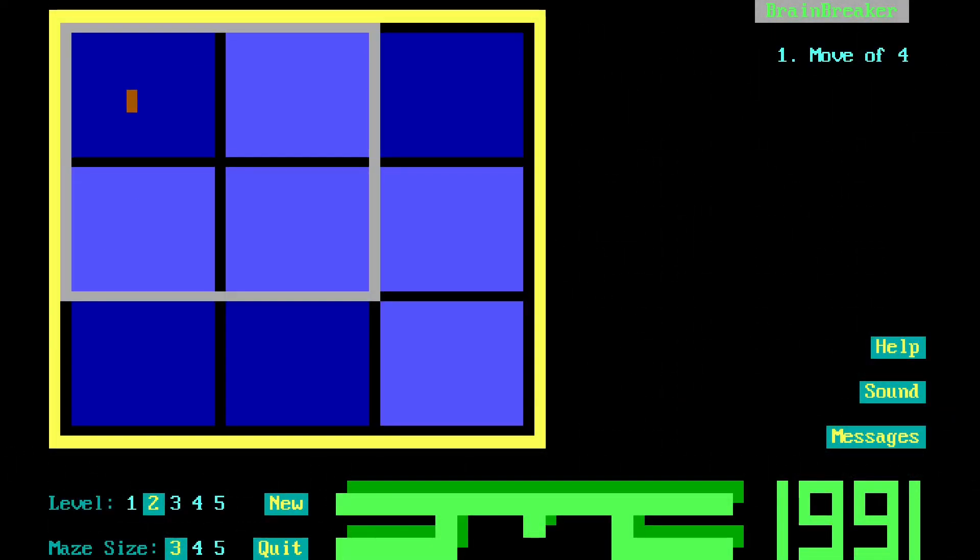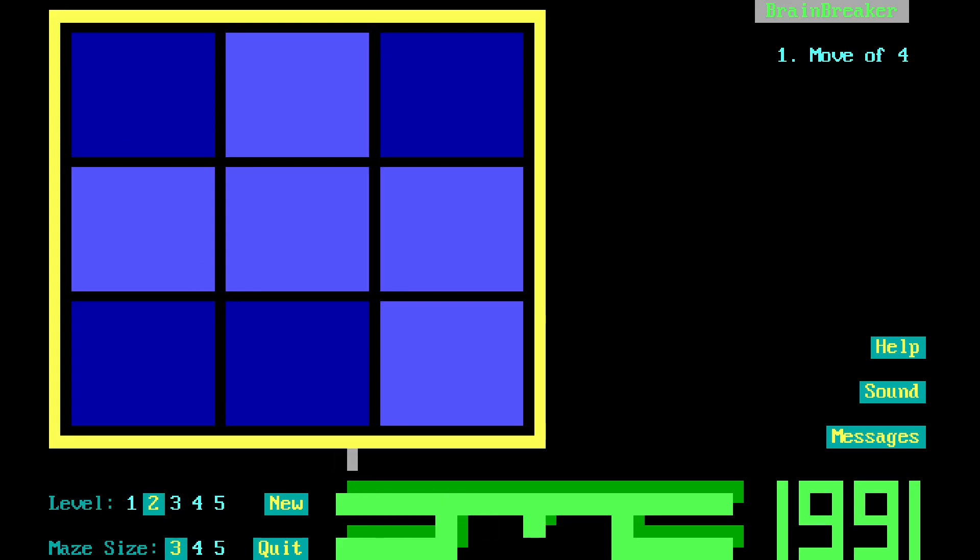Welcome, ladies and gentlemen, to another random DOS game show. And this is Brain Breaker. So I am ready for my brain to be broken. It says 1991 there — presumably that's when it came out. And you have a level selection thing at the bottom here, and a maze size which can change the size of a square.